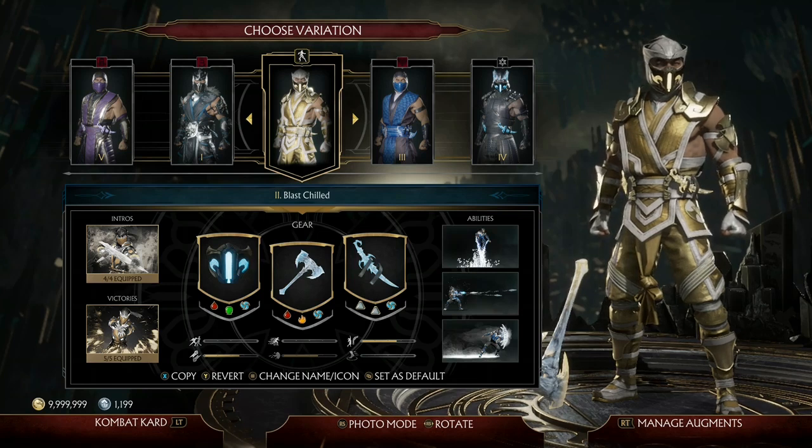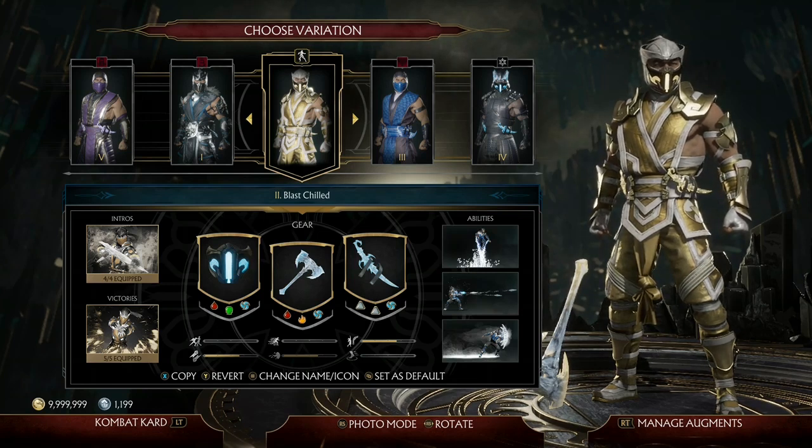Hello everyone and welcome back to another Mortal Kombat 11 augment build video. Today I'll be going over my insta-kill golden axe cold shoulder locality augment build for Sub-Zero.